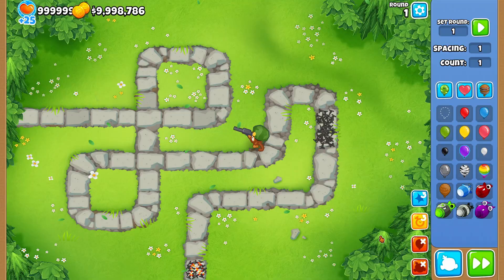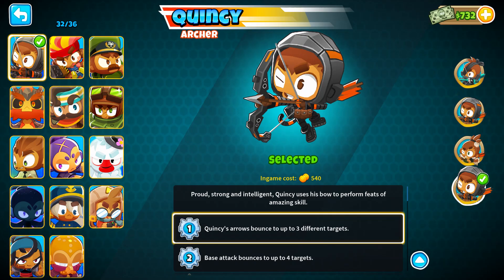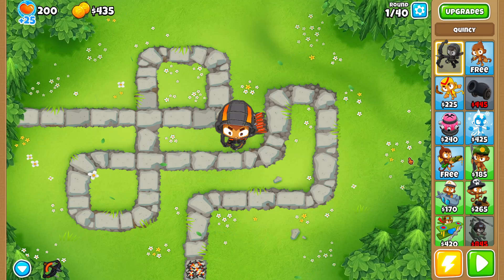People are probably going to use Sniper a lot more now. On top of the balance changes, we also have a new hero skin: Helium Quincy. "Nothing gets past my vote."